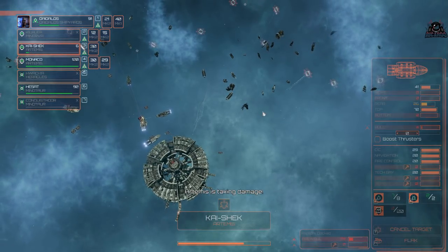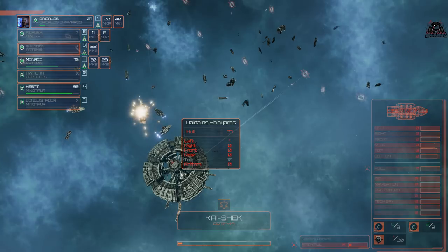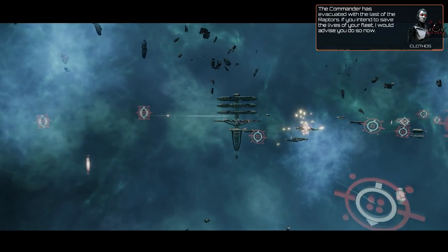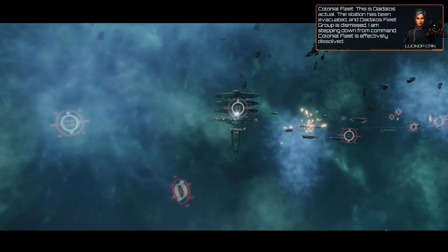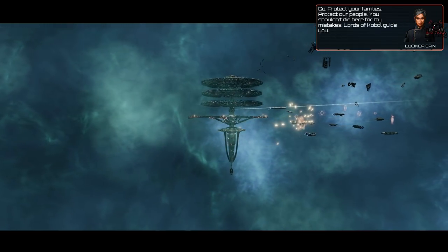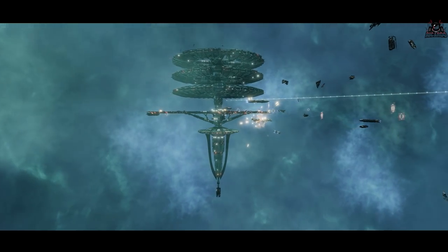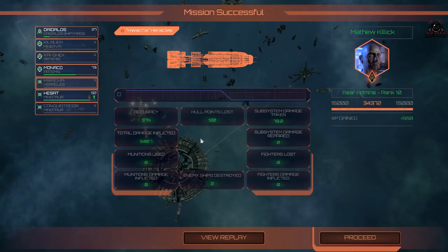We've still got two ships on the board. More torpedoes incoming. The final dialogue: 'Colonial Fleet, this is Daedalus actual — the station has been evacuated and Daedalus fleet group is dismissed. I am stepping down from command. Colonial Fleet is effectively dissolved. Go and protect your homes, your families. You shouldn't die here for my mistakes. Let the Lord of Kobol guide you.' And that's it — the mission ends.